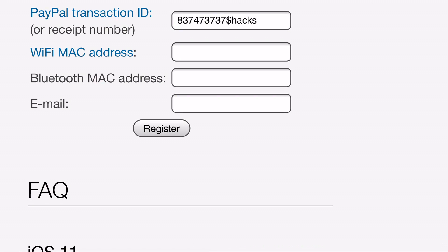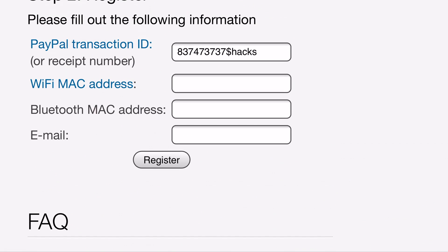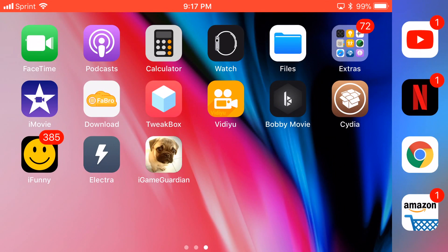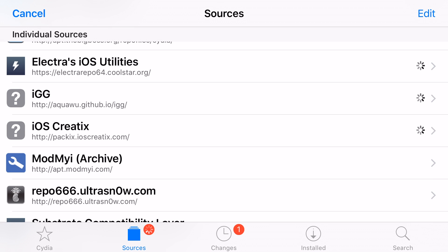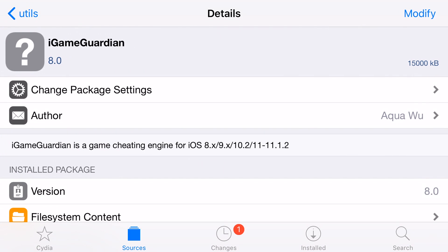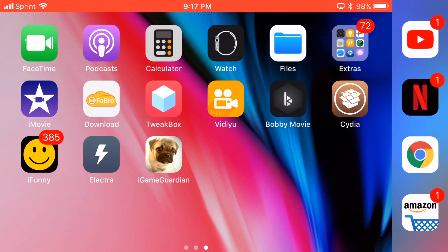Then enter your email — you will receive the receipt for your transaction. Then click on register. It'll give you some warnings and how to proceed with installing it. After that, re-spring your device, then go into Cydia, refresh all your sources, and make sure you still have the repo in your repositories. Go into it, go to utils, go to iGameGuardian, and from there you guys can install it. I'm not going to reinstall it because that will take my license away, but you guys should get the option to install it. Do that and right from there it'll work — it'll just work.